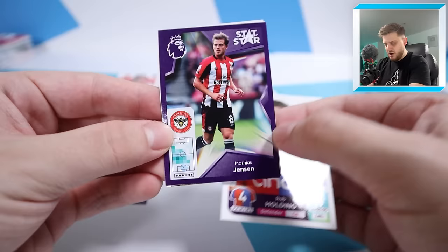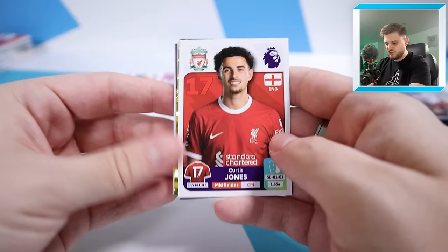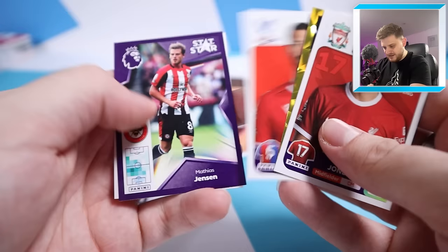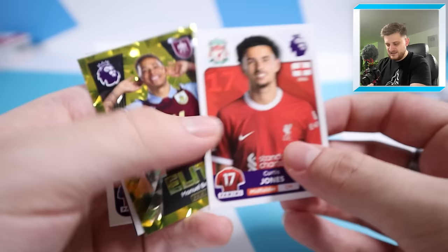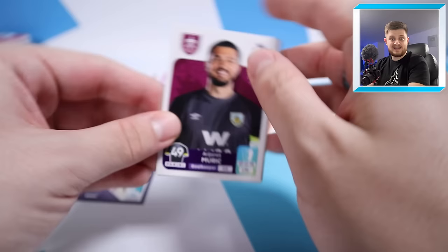Starting off with Rob Holding for Crystal Palace, Stat Star Matthias Jensen, James Tomkins for Crystal Palace, a Manuel Benson Elite sticker for Burnley and Curtis Jones for Liverpool. The Elite sticker does look nice. I'm going to have to go for Curtis Jones - he goes into the midfield with Declan Rice and it continues the Arsenal and Liverpool theme we've got going in this team. No decent Man City - I don't think we've had a single Man City player at all.